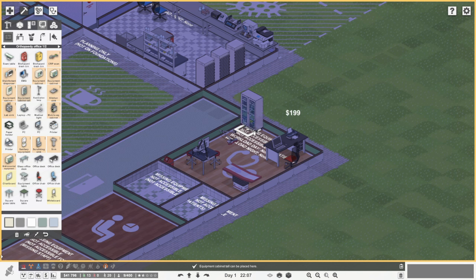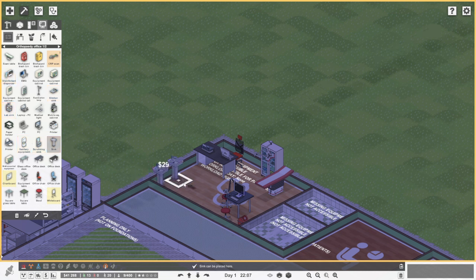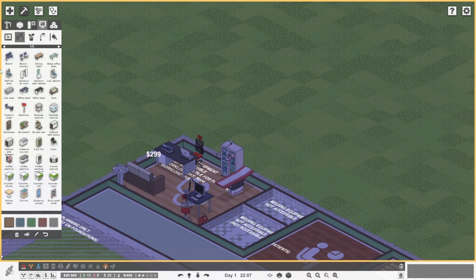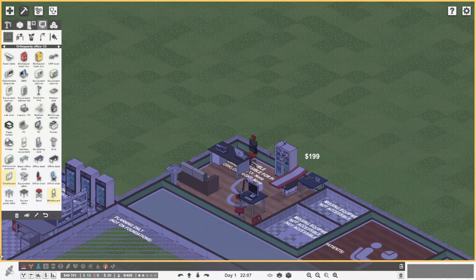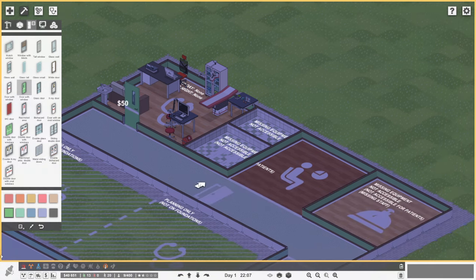Next we're going to place this into here and flip it back around. It's stating lab sink or normal sink - we're actually going to go with a normal sink. Then we need to get a sofa in - because why not, it's a sofa! Pop back into here, grab a table, place that there, grab a CRP section, and that is pretty much done. Now we're going to place in the door for that section, and that is now done.